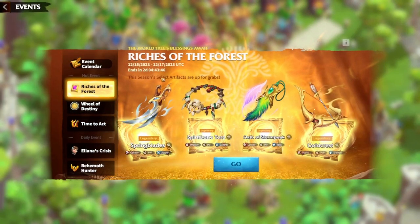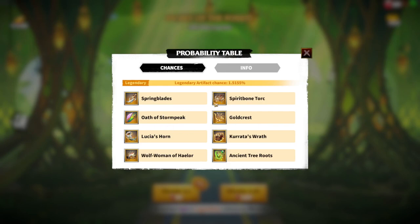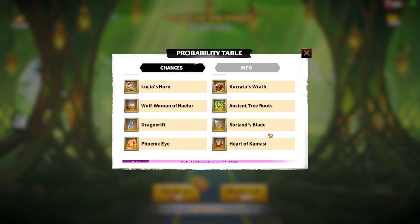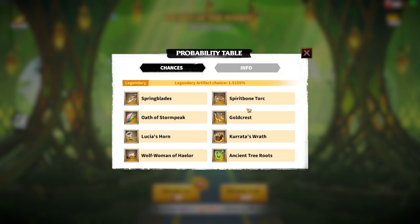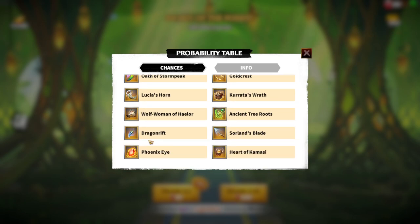Regarding other events, of course there is the Riches of the Forest event. Here we have four legendary artifacts: Spring Blades, Spirit Bone Torque — that's a new hero's artifact — Orthopsis Storm Peak, and Gold Quest. Depending on your playstyle you can spend some gems on this event, as there is a probability system to get these artifacts. Personally I did not spend gems here because I'm a free-to-play player.